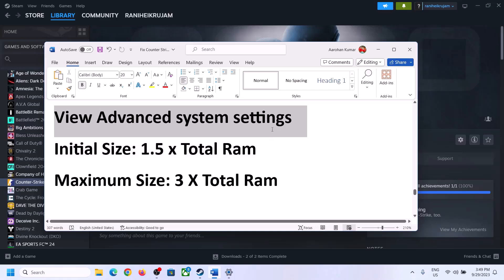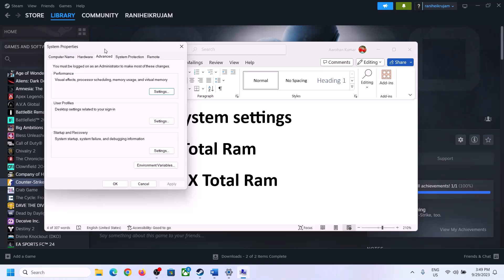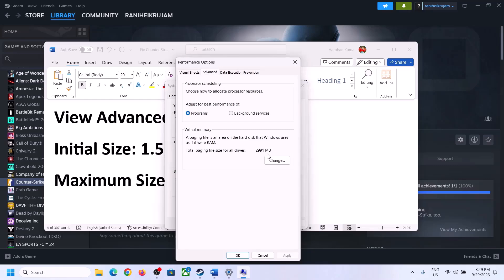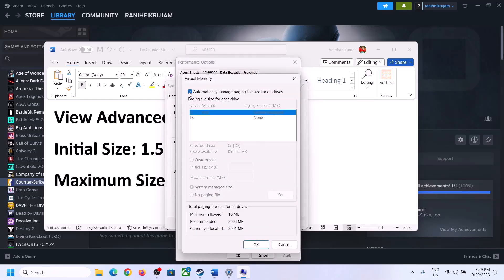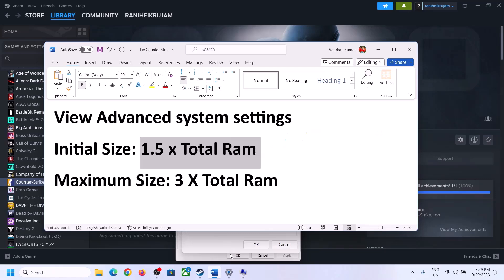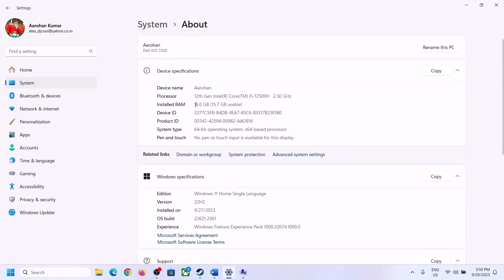The next step is to increase virtual memory. Type View Advanced System Settings in the Windows search box, open it, click the first Settings button under Performance, go to the Advanced tab, and click Change. Uncheck the box that says Automatically Manage Paging File Size for All Drives. Select the drive where the game is installed. Check your total RAM in Windows Settings under System > About — in this example it is 16 GB.